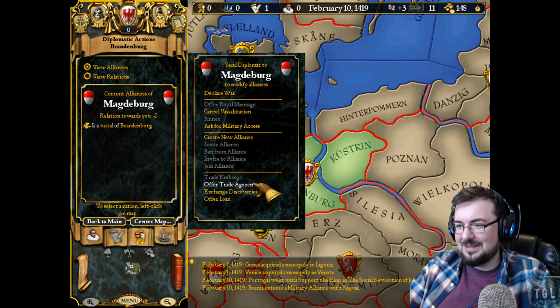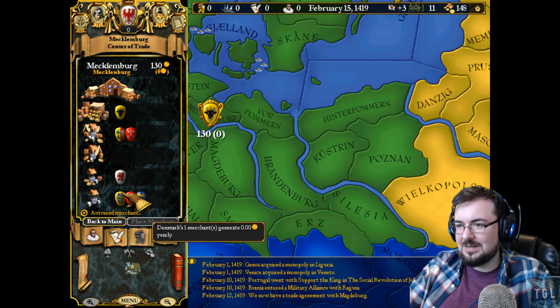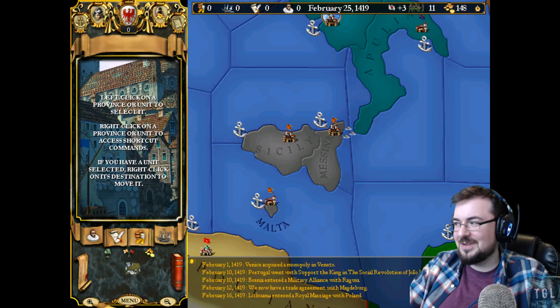Magiburg is our vassal. A trade agreement will allow us to have merchants. Trade agreement. Trade. Autosent merchant. How does this work? I don't know how any of this works. Back to main. It's been so long since I played this. So we're playing as Brandenburg. This is Europa Universalis 2. This is what it looks like — a lot of it's very similar but a lot of it's very different.